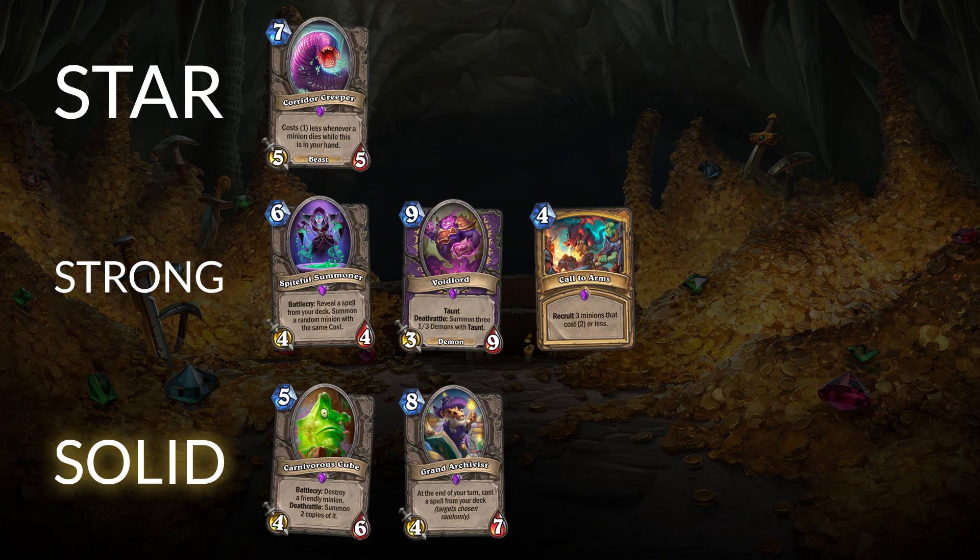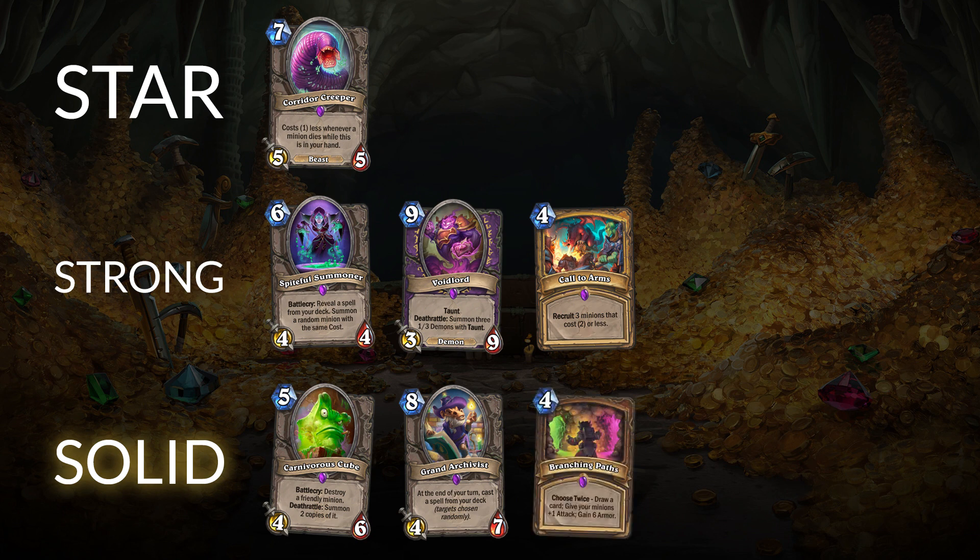Beyond that, we also have a couple of class cards in tier three. We have Branching Paths for Druid. For a four-mana card, it's being played in Druid a ton right now. The only downside is that Druid isn't really a tier one deck at the moment, and Branching Paths doesn't work in Aggro Druid — it's much better in a more defensively-minded Druid. It's more of a flex card that fits in mid-range or control-style decks. It's just not being played all that much because Druid isn't high tier at the moment, but it's going to work in Druid for a long time.